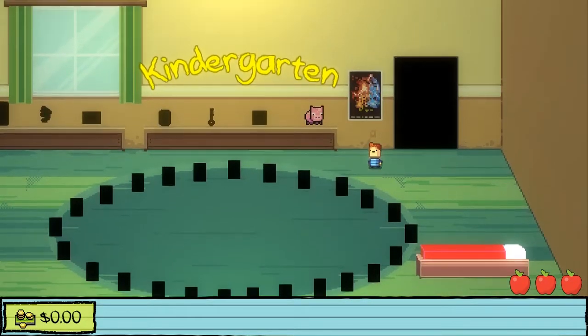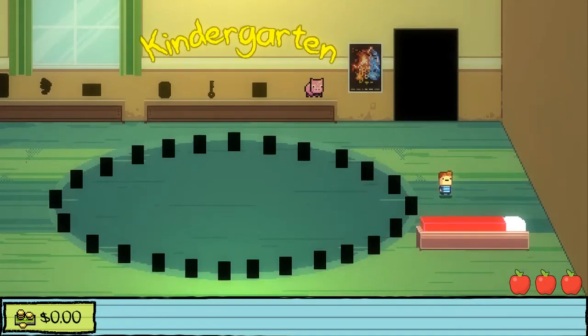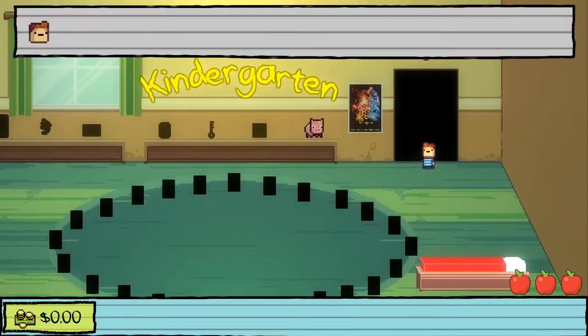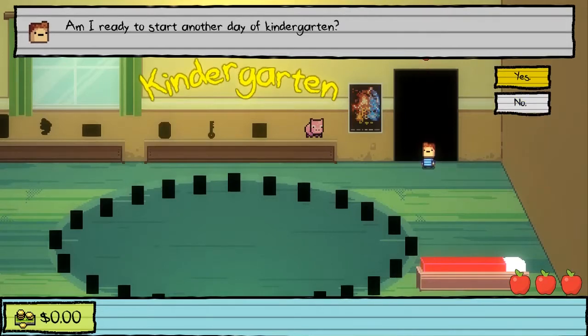That poster kind of looks like it could be the Star Wars poster for Episode 7, I could be wrong. That is a giant eraser bed. Alright, we're this cute adorable little kid. Am I ready to start another day of kindergarten? Yes.